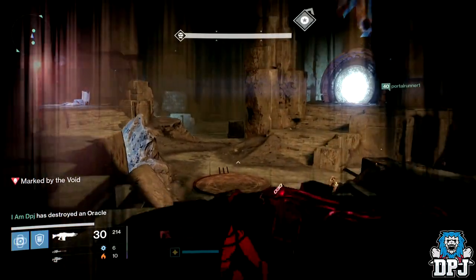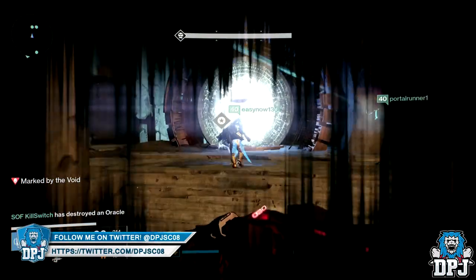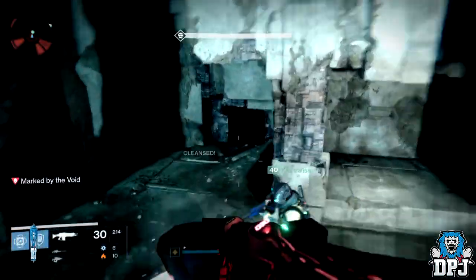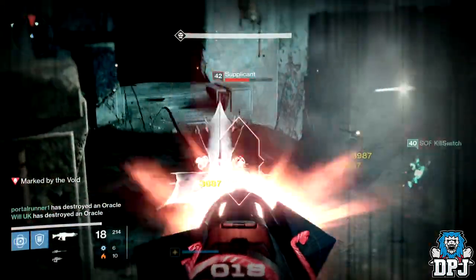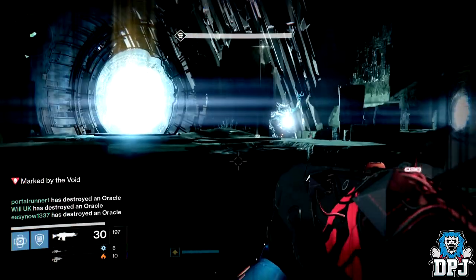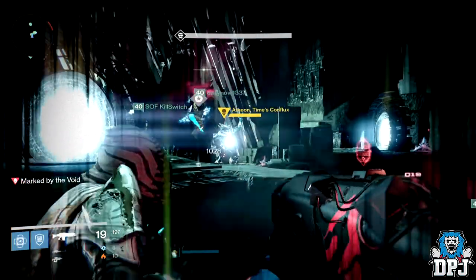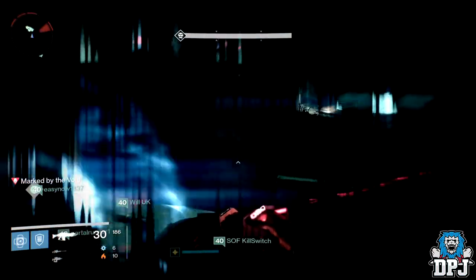Another great thing about the Sleeper is that with the right armour equipped, you can hold way more ammo than with the Gjallarhorn. The Gjallarhorn maxes out at about 7 or 8 rockets, but I was able to hold 12 shots on my Sleeper Simulant — way more ammo for DPS. Plus it fires 3 shots before you have to reload, while the Gjallarhorn only fires 2. At times with the Sleeper Simulant I was doing 220,000-plus damage — that's ridiculous.